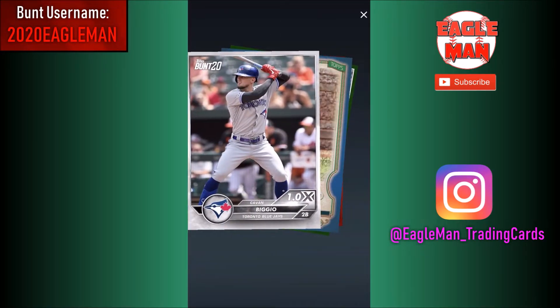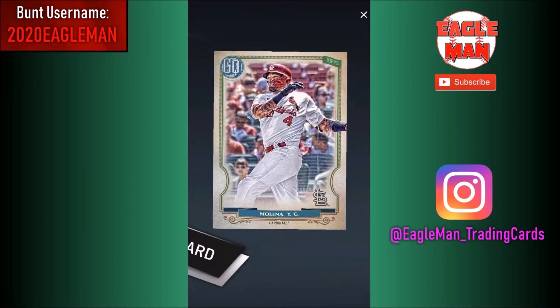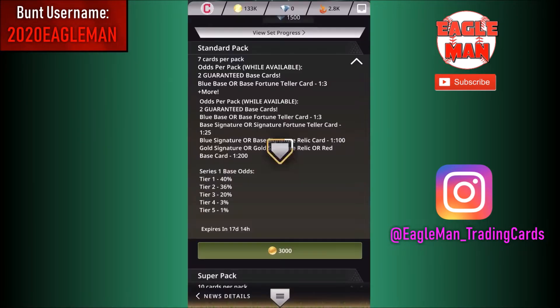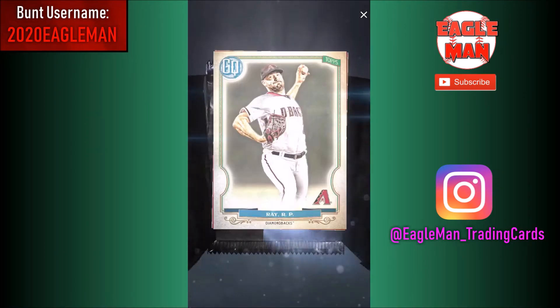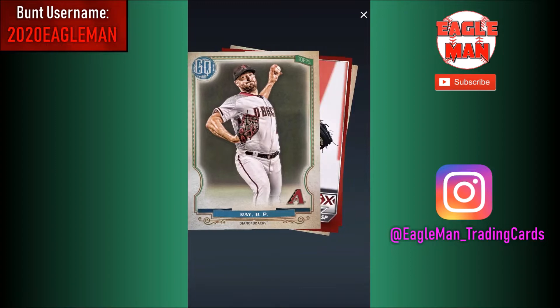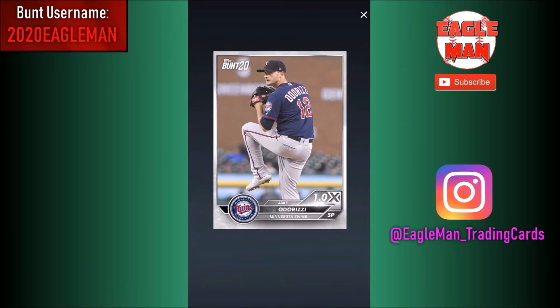Got a blue coming up - Jean Segura. We'll take it, another blue to the collection, finished off with Yachty. So at 55 base and 14 blues. Still got a ton of coins left though. Now if this were real Gypsy Queen, I'd be setting aside all the cards and checking for the nameplate swaps or the missing nameplate - there are all sorts of weird parallels with Gypsy Queen, sometimes hard to follow.